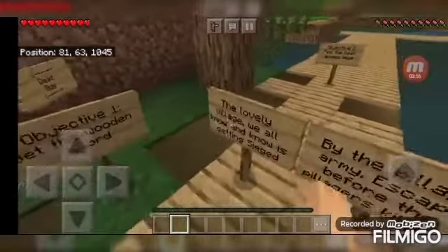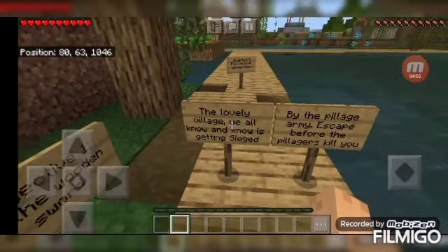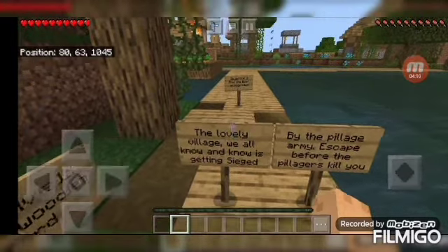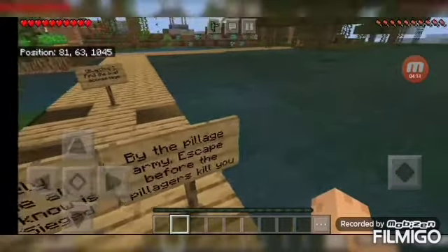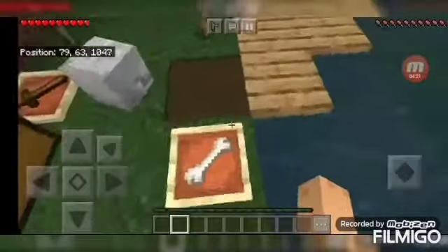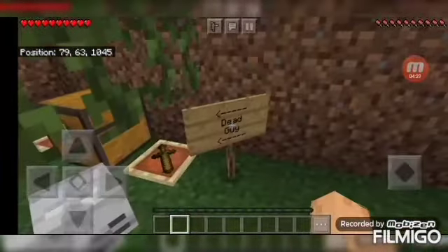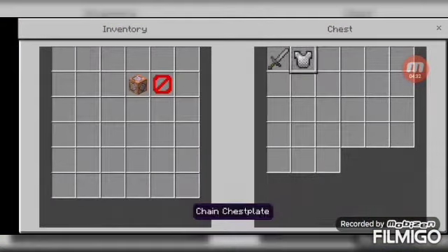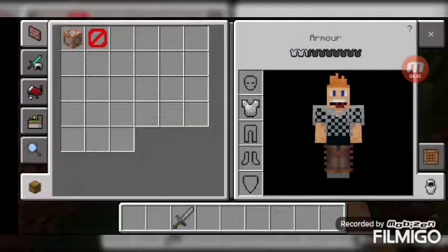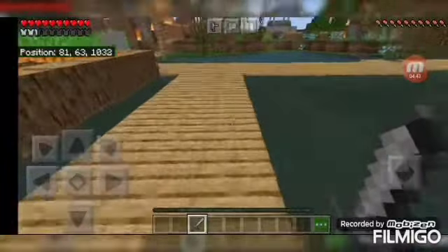Objective one: get the wooden sword. The lovely village - I think that's 'love' but the creators really need to learn how to spell. When the village is getting sieged, they forgot an arm. I'm serious, they really need to learn how to write. Look at this - pillagers! What is that? Objective one: get the wooden sword. Oh look, a chain chestplate and a stone sword! Now I'm ready to go. These maps literally have barrier blocks in your inventory. They have command blocks, but this time they have barrier blocks too.